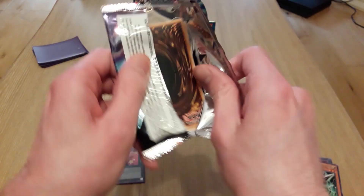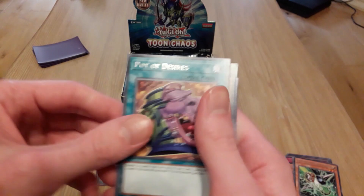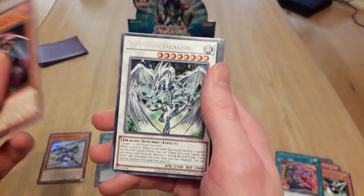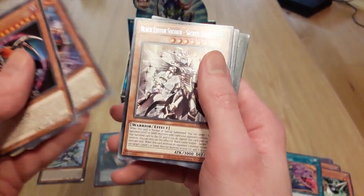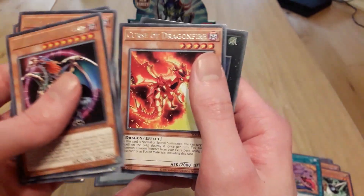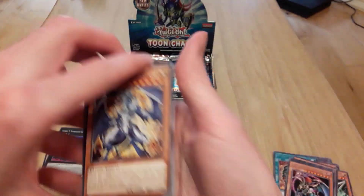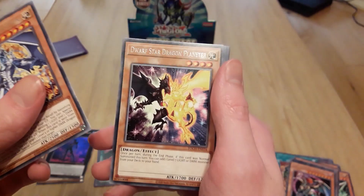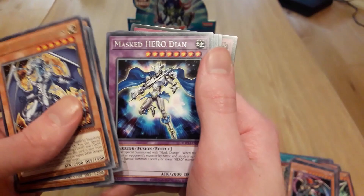All right, okay — another Pot of Desires, awesome. Another Chaos Emperor Dragon, Stardust Dragon, Envoy of Chaos, another Black Luster Soldier. Nice! Oh, what is this — Light Pulsar Dragon, Dwarf Star Dragon, Black Luster Soldier, Masked Hero Diane.